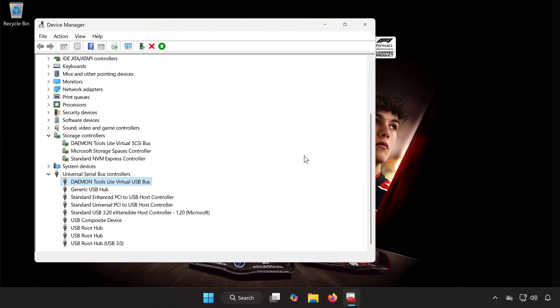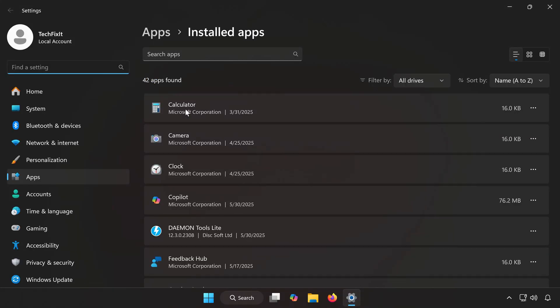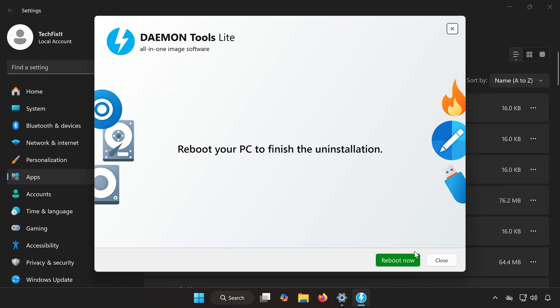Step 3: Open the Start menu and type Add or Remove Programs, then open it. Scroll down until you find Daemon Tools, click the three dots next to it, and select Uninstall. Press Uninstall again, then Yes to confirm. When asked, select Clear App Data including Preferences and Activation Info. Click Uninstall and wait for the process to finish. Once done, click Reboot Now to restart your PC.